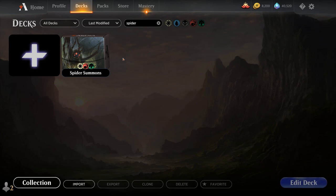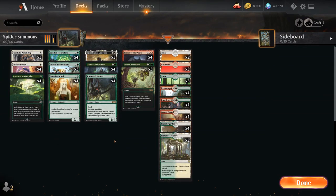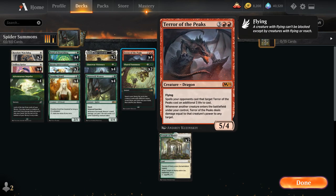Hello and welcome to another Magic Arena gameplay video. Today we're taking a look at another standard deck, and as voted on by my supporters on Patreon, we're taking a look at an infinite creature combo deck featuring Spore Web Weaver and Terror of the Peaks from M21.